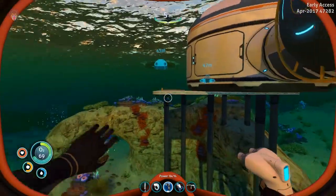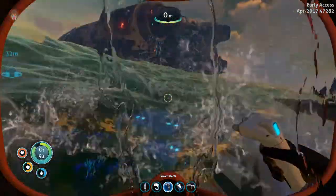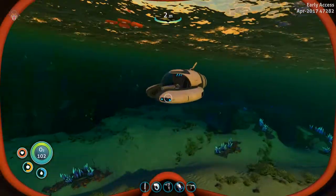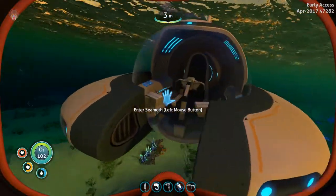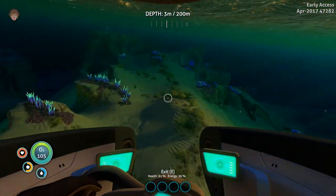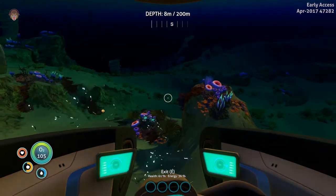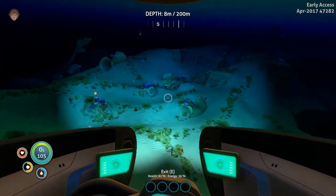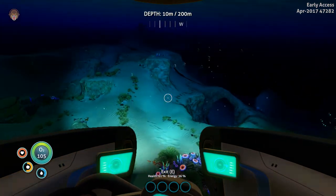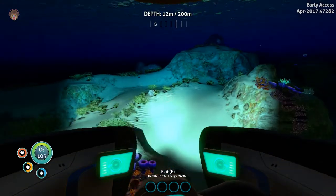Now that we've sorted that out, I want to start on the interior of the base because it is becoming nighttime. We should very quickly get some food and water. I'm just going to keep my eyes out for bladderfish. We don't have much energy, but I did construct a power cell for the sea moth.